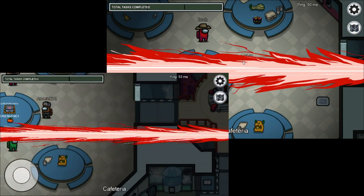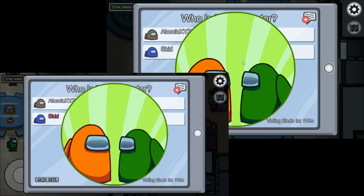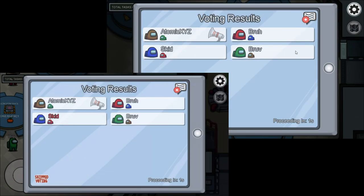Then you're just going to go through the voting process as normal — just vote for whoever, whatever. See whoever gets ejected. Of course, you can't get ejected or this will not work.